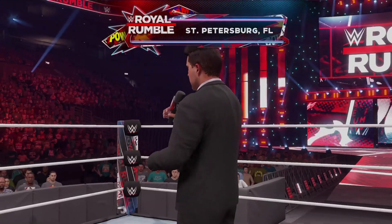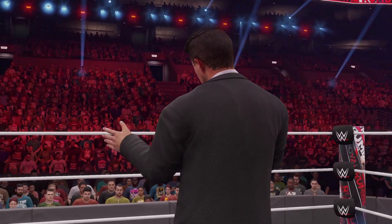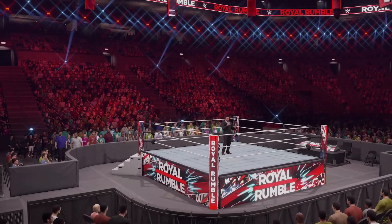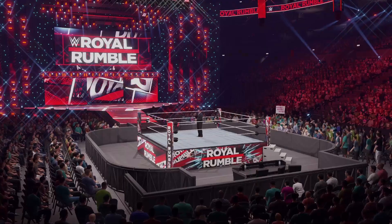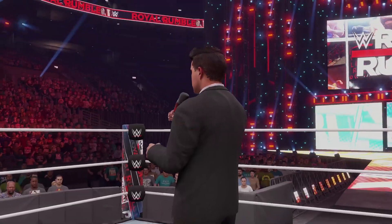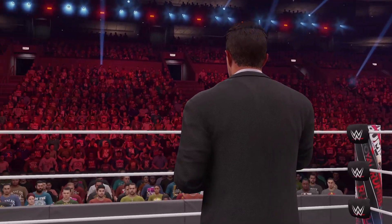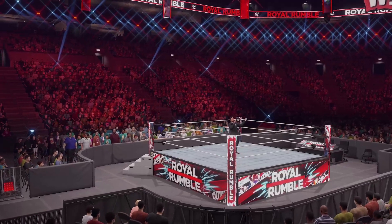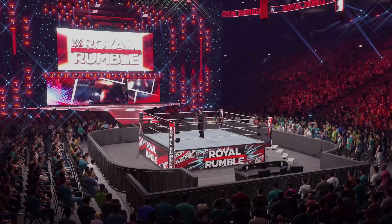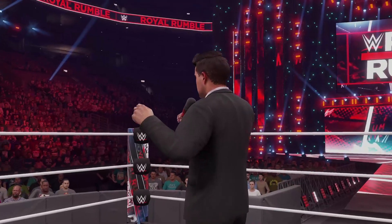The following contest is the Royal Rumble Match! The two superstars that drew number one and number two will start in the ring at the same time. Other superstars will join in the order that they drew. This will continue until all 30 superstars have entered the ring. Eliminations occur when a superstar is thrown over the top rope with both feet landing on the floor. The last superstar in the ring will be declared the Royal Rumble winner and go on to face the champion of their choice at WrestleMania!